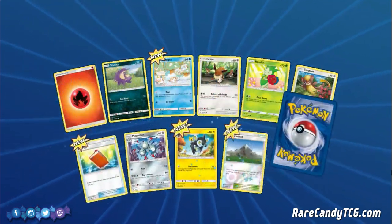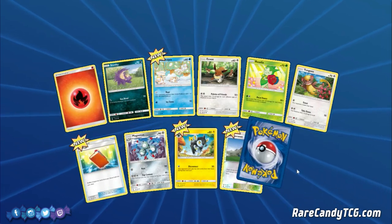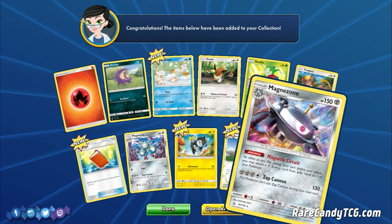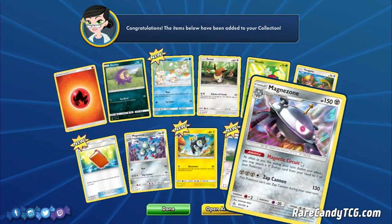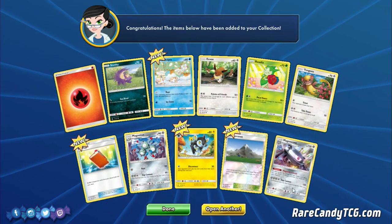We got Alolan Vulpix — nothing special — Poke Puff, and Mount Cornet. Luxio as well, getting some decent uncommons. And we got Magnezone — definitely a good one to have. It has that Magnetic Circuit ability, which lets us attach Metal Energy as often as we like from our hand. That's a card that's been receiving some attention, so happy to pull that one.